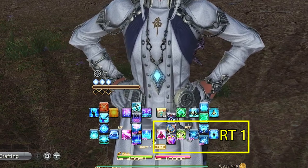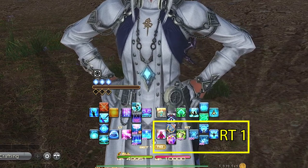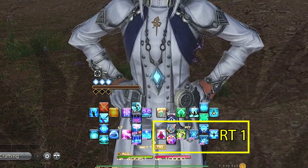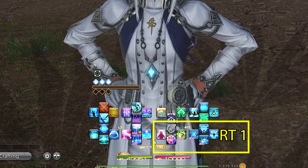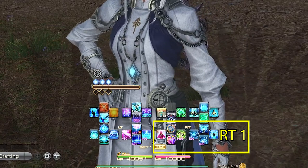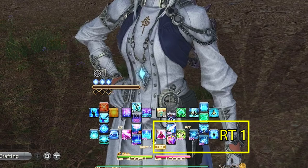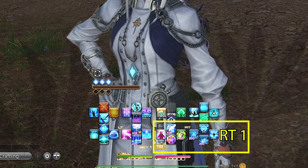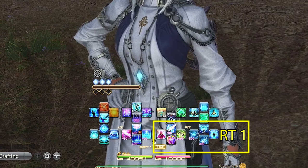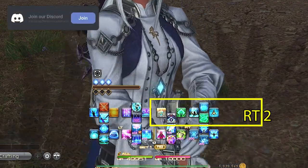Moving to our right trigger D-pad, we have Swiftcast, Raise, Lucid Dreaming, and our flex spot, Pneuma. I always have these three abilities for every healer, so the actions of MP regeneration and reviving someone are always the same buttons. In my flex spot I have Pneuma, which is our level 90 ability that can replace a GCD damage action when it's ready. I also like to pair this with Zoe, which increases our healing with Pneuma by 50% and can be a pretty powerful party-wide heal.